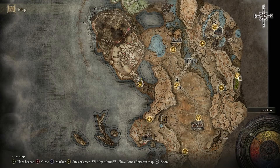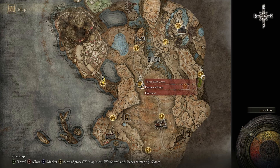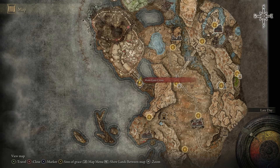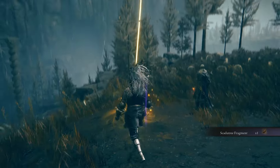The next location is at a Site of Grace called the Main Gate Cross, located right over here on the map. To get here, just make your way to the Three Path Cross and head through the pathway to the west, following the path — it will lead you right here. The Skadu Tree fragment is on the floor next to the Mikulis Cross.